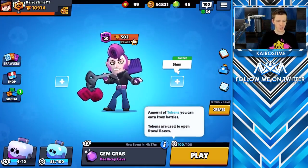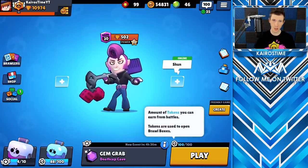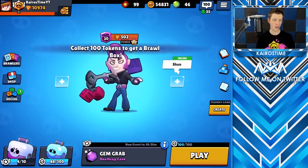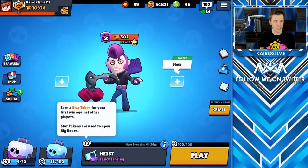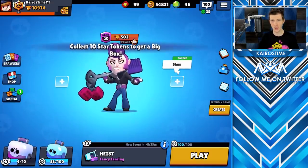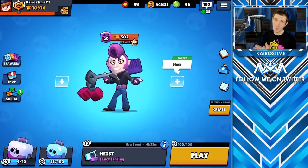First, you need to know about tokens. Tokens are what you earn from battles. In order to open up a free Brawl Box, you need to gather 100 tokens. Star Tokens are earned when you win each of the four event modes during the day. If you get 10 Star Tokens, you are then able to open up a free Big Box, which is the equivalent of three regular boxes.